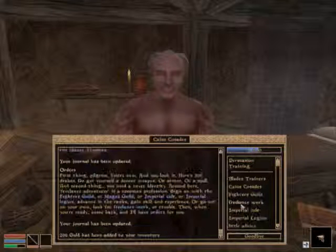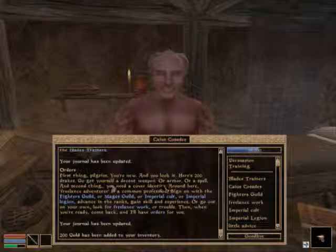I want some orders — let's do some orders. First thing is to get a weapon, armor, and a spell. Second thing, I need to cover my identity around here. Freelance adventurer is a common profession. So I need to do some freelance work.